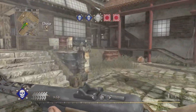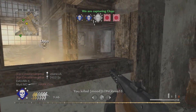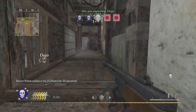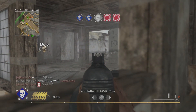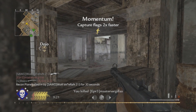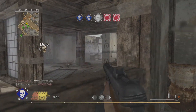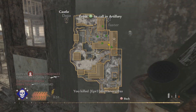In World at War, the PPSH was one of those weapons that people just seemed to love in multiplayer, and it was actually pretty realistically designed. The magazine size was 35 rounds with the box magazine and 70 rounds with the drum magazine, just like in real life. The rate of fire was a little bit higher than real life at 1,250 RPM, which separated it from every other SMG. However, this was balanced by its damage profile — a 5 to 6 bullet kill, whereas every other SMG was generally a 3 to 4 bullet kill.